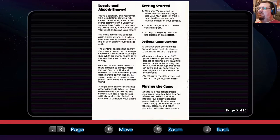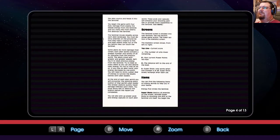Sentinel is a fast action arcade style game requiring lightning fast reflexes and skillful shooting through four deadly alien landscapes. We begin the game with four lives. Damage from enemy fire bleeds energy from the Sentinel, and too many hits from enemy fire destroys the Sentinel. You must destroy enemies on the ground before they have a chance to fire and blast enemy ships out of the sky before they can touch the Sentinel. Some aliens do more damage than others.